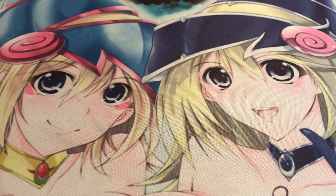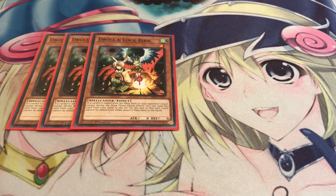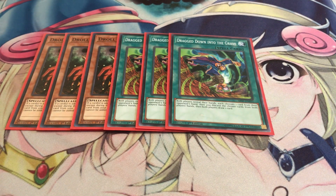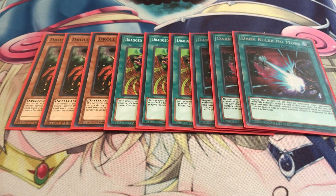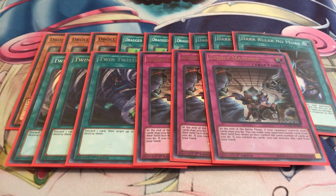Moving on to the side deck: three copies of Jowgen the Spiritualist to deal with search-heavy strategies like Heroes and Spirals. Three Dragged Down into the Grave — I really love using this card. You get to look at your opponent's hand, both players get to draw one card, and it's really good for getting rid of necessary pieces on your opponent's hand. Three Dark Ruler No More — more of a going-second card since Rivalry really sucks going second, so it's something I like to side in. Twin Twisters to deal with backrow. And last but not least, three copies of Evenly Matched — mainly going-second cards overall.